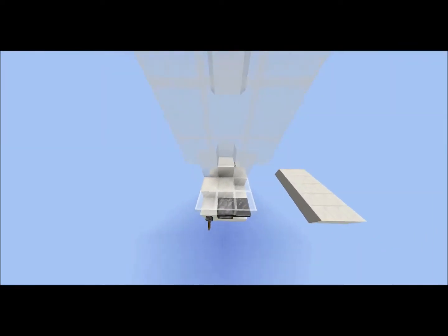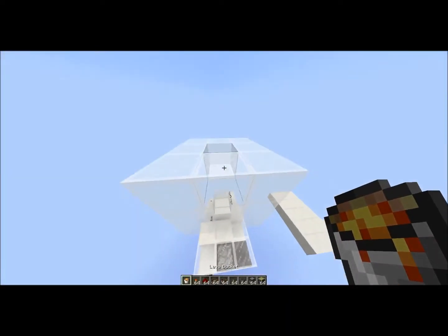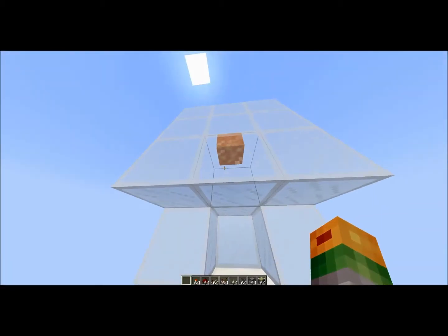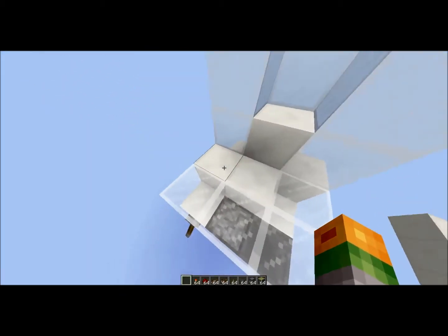Anyway, what it does is you get your lava bucket, chuck it up the top, and this will put the items in the lava — this whole thing will.